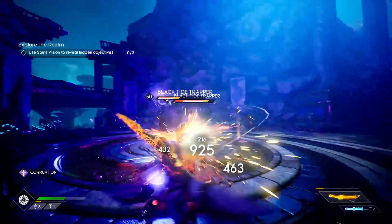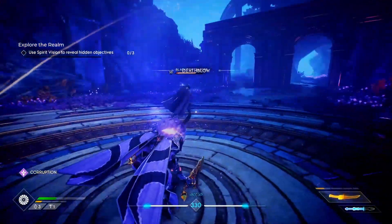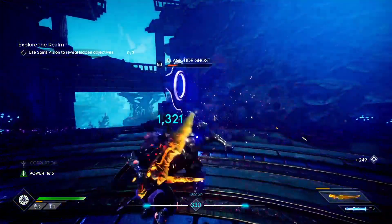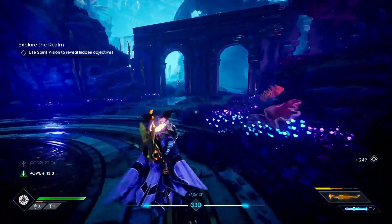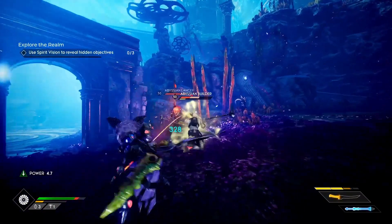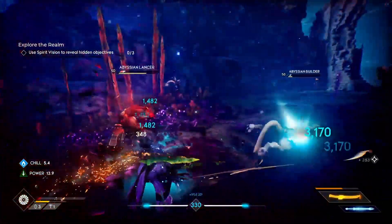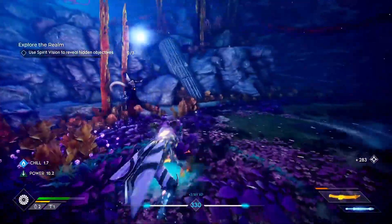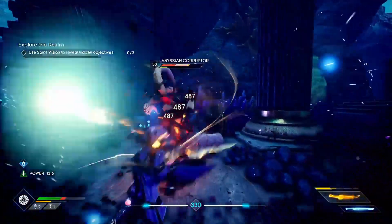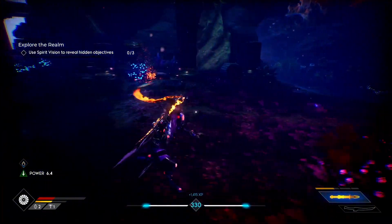Vertigo's first shard is called Way of the Storm. Whenever you breach a shocked enemy, they become electrified. An electrified enemy is periodically dealt X air damage and arcs chain lightning to a nearby enemy. Chain lightning deals X air damage, inflicts shock, and arcs to additional nearby enemies. The damage is increased by X per shock stack on an electrified enemy. If you can proc this properly, you are essentially electrifying the entire battlefield.